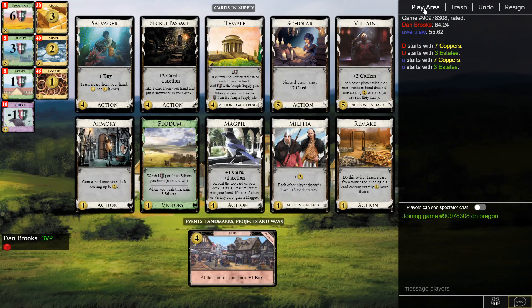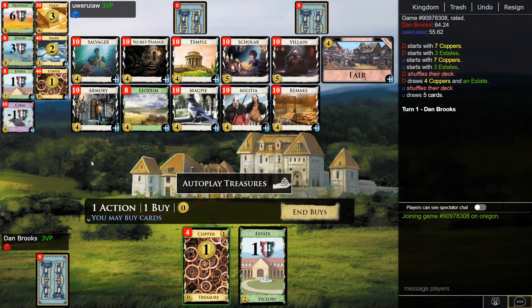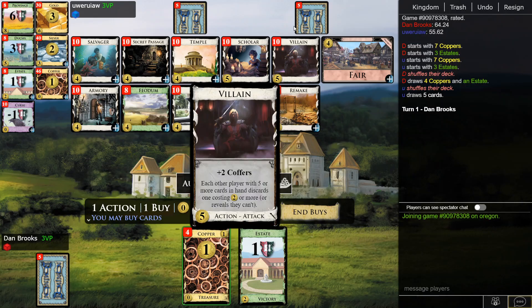Okay, here's another one. There are a lot of very good fours here — there's Eight and then Scholar and Villain. What's the best deck you can build? Magpie definitely looks important. You can trash with Remake and/or Temple — Silver is probably better than nothing.